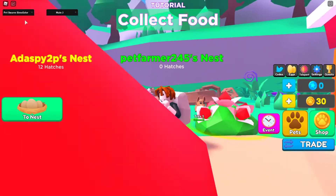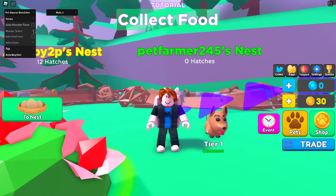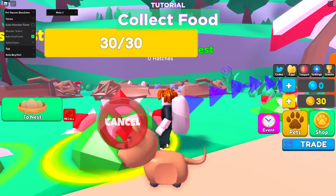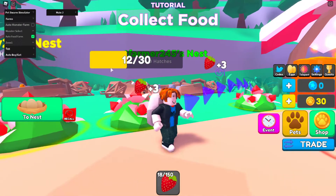So then we have this PestWorm simulator. You got farm, you got auto food farm. You can also select a monster if you want - auto food farm. I think we got it. Zone 1. I selected that and after that it should work.